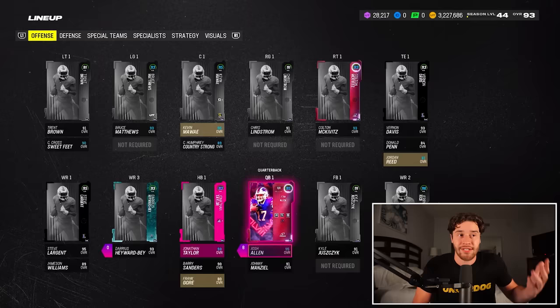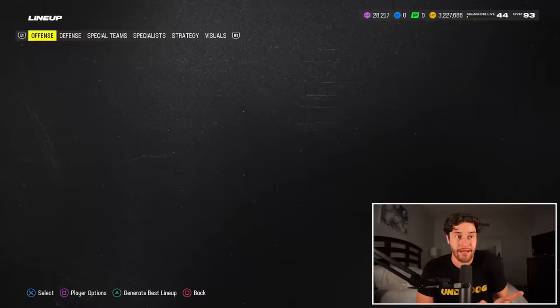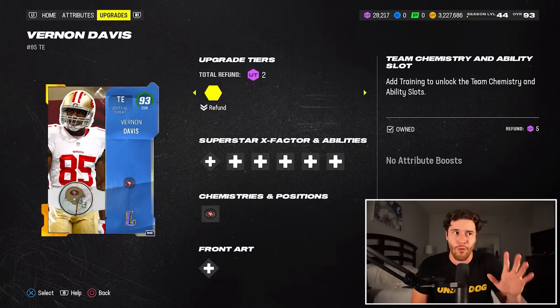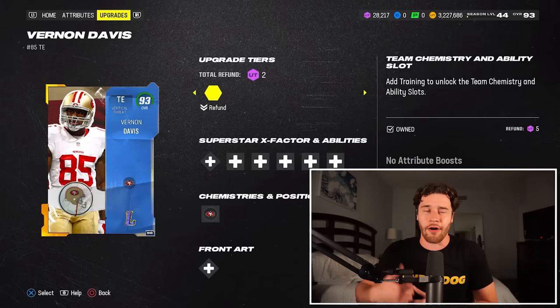Tip number two: if you're planning on participating in tip one, I would also suggest you sell off your starting tight end. For me personally, I've got a 93 Vernon Davis. This is a good card, don't get me wrong, but I would much rather sell off Vernon Davis either today, tomorrow, or before Friday, because I don't want to wait until Friday when everyone gets their Kyle Pitts and decides to sell off their current tight end.